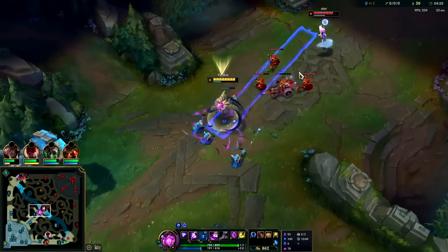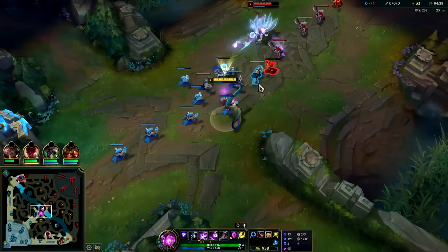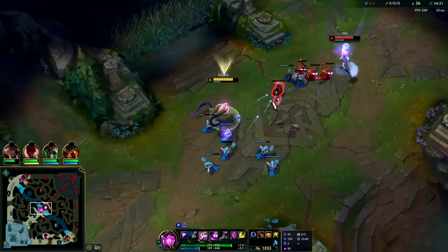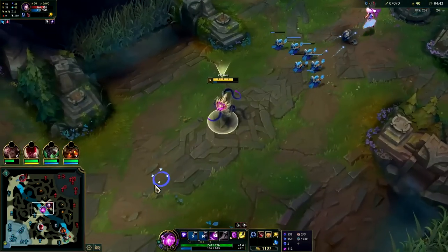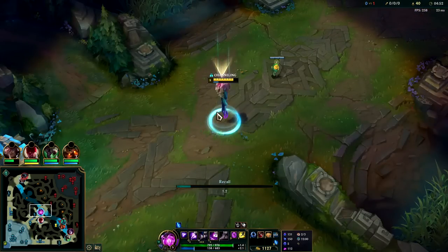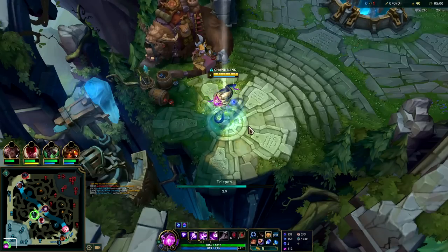We got her with the Mana Flow — that's good because we're going to be looking for a reset soon. She took Ignite, I took Teleport — so we want to start taking advantage of that. We're lining up some big passive hits here. She can't really stop us from shoving. Go ahead and look for the TP here — grab a Dark Seal. That's a pretty good back for us. We didn't have to use a potion or a biscuit either, so we're doing pretty good.